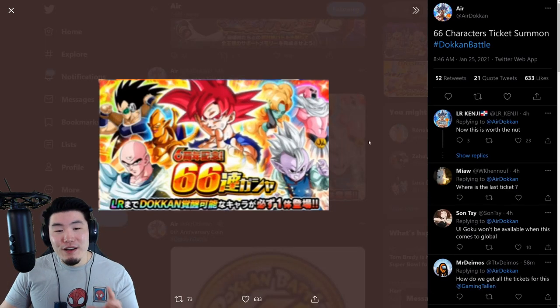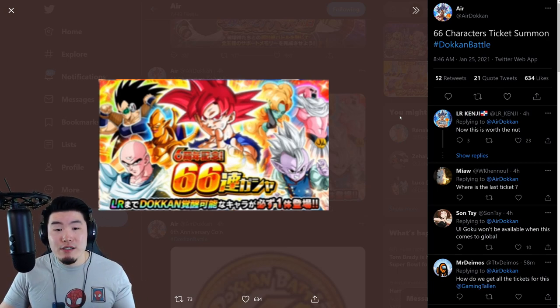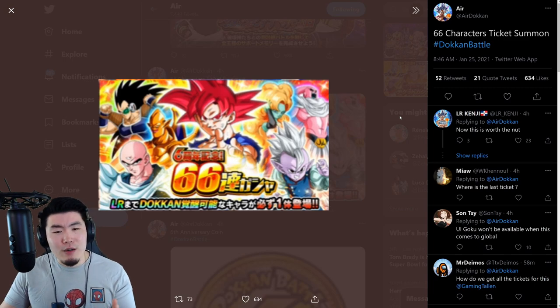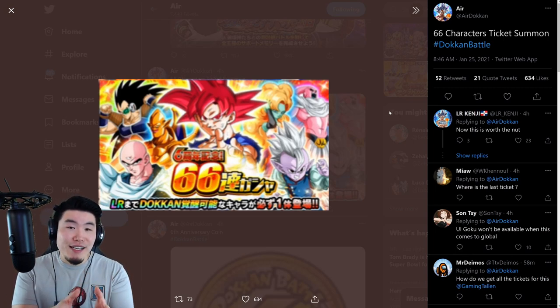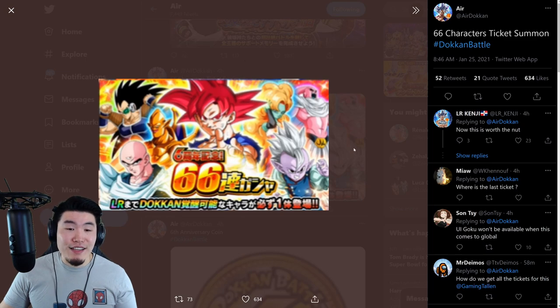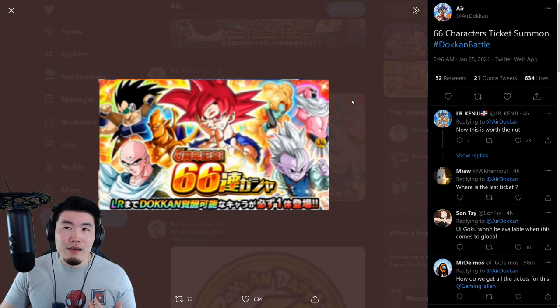Here's also a preview of the 66 Ticket Guaranteed LR Banner. There should also be a stone version, just like last year — probably around 200 stones, maybe 250 since it's 66 characters this year. So there's going to be one stone version and one ticket version. For the stone version you spend your stones and get 66 units with a guaranteed LR. For the ticket version, you use your 66 tickets collected throughout the celebration and also get a guaranteed LR. LR UI Goku is the featured headlining LR, and he's still amazing and fairly new.